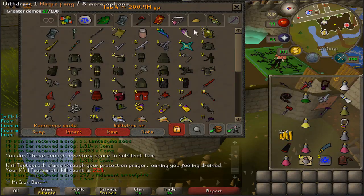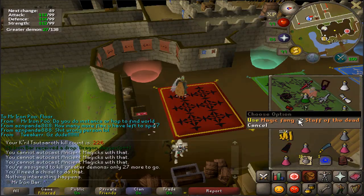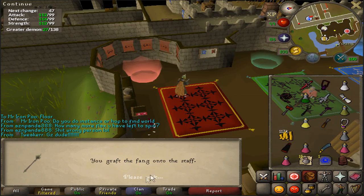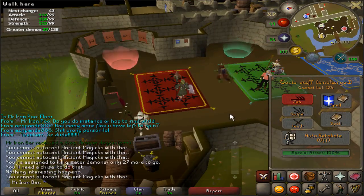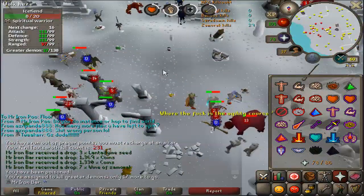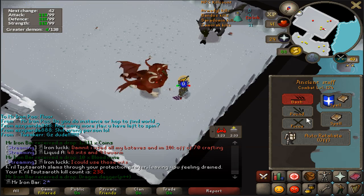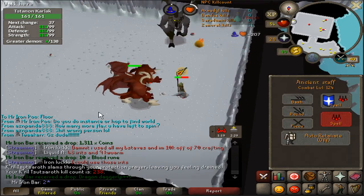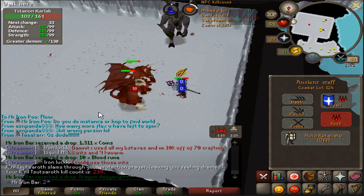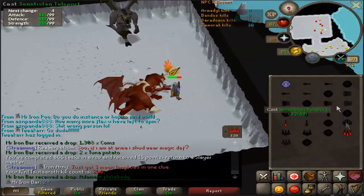Maybe at DKs it'll be really good — I'll definitely make good use of it. Let's make the Staff of the Dead a bit more fancy. Got quite a bit of Magic Fang, so let's make the Toxic Staff of the Dead. Yeah, that looks nice. And then — Dragon Dagger++ drop! That's my second ever DDS so far in 238 kills — pretty rare.